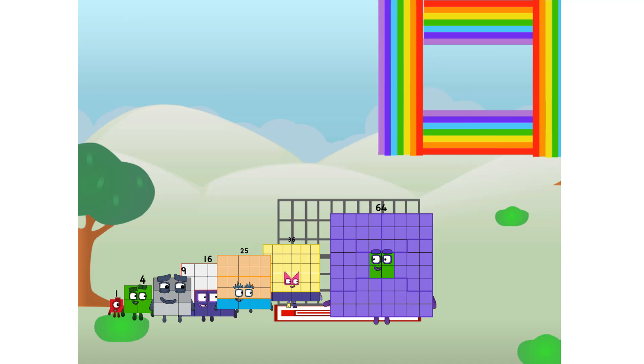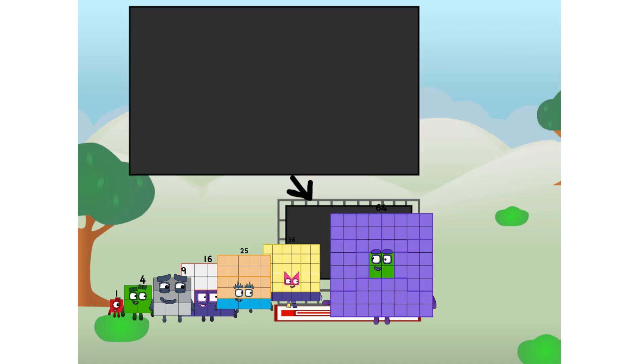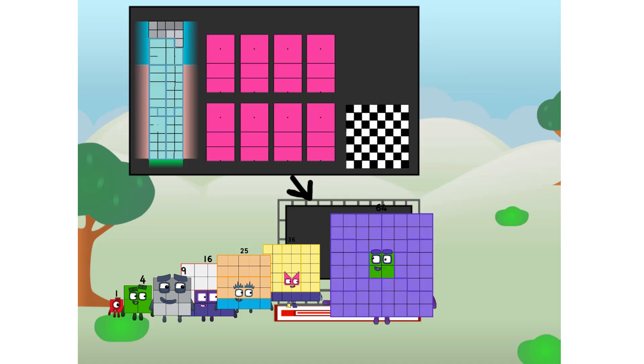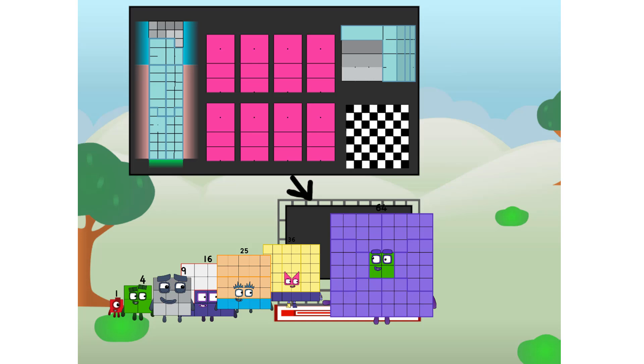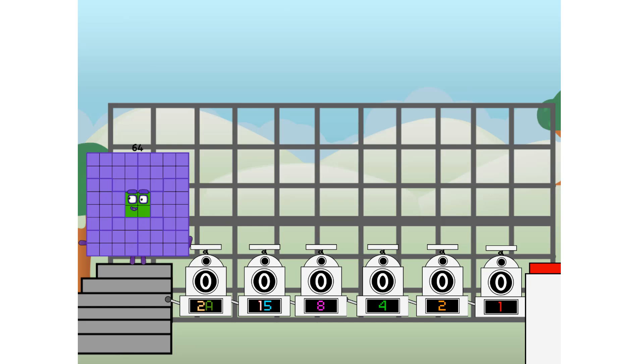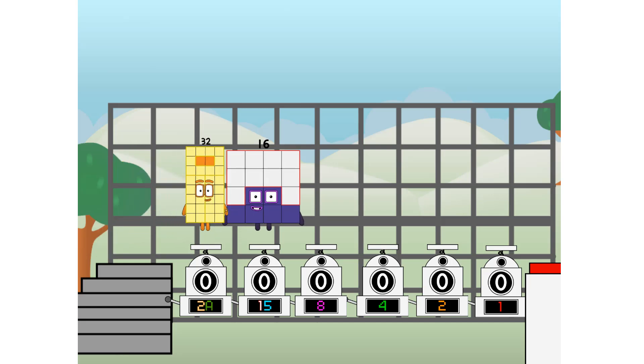I am 64, and I can be a strong square, a chess board, a super rectangle, 8 octoblocks, or even a super cube. But today, I want to show you a little trick I call binary boosters — using the power of doubles to send any number flying. First, I split in two: 32, and 16, and 8, and 4, and 2, and 1, and 1 more to press the big red button. Then you choose who's going up.